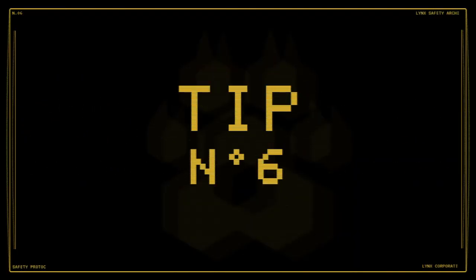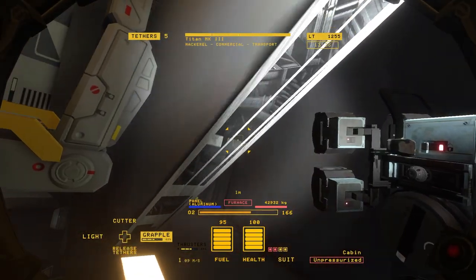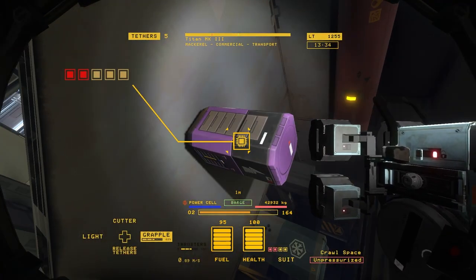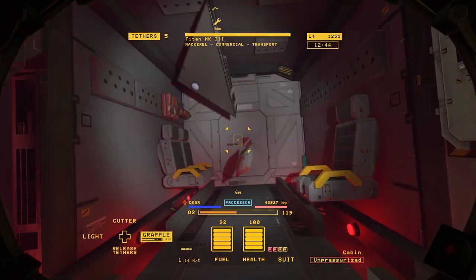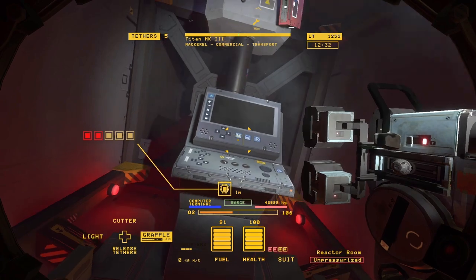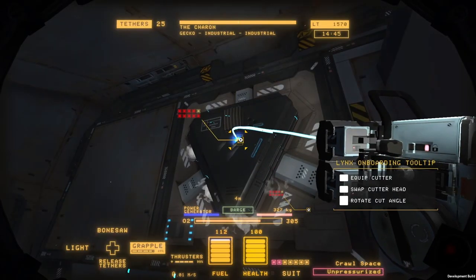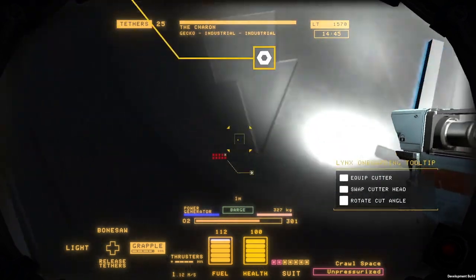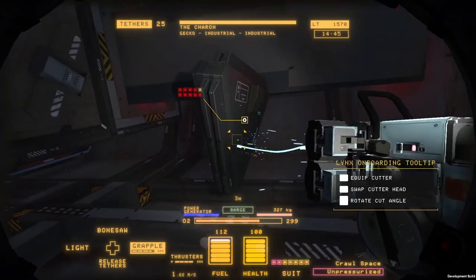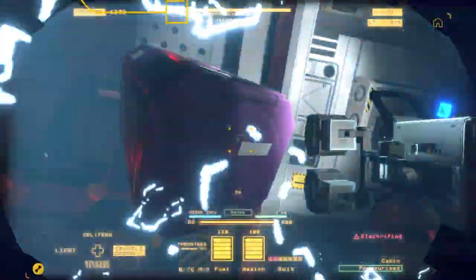Number six: power and electricity. A ship's power is controlled by a power cell or a generator, depending on the class of ship. Always take this into account when salvaging, because once you remove a ship's power source, many of its systems will begin to malfunction or shut down completely. Be careful when removing power sources — like reactors — as they become unstable as soon as they're removed from their casing, and can damage nearby objects and overcharge any electronic equipment they come in contact with.